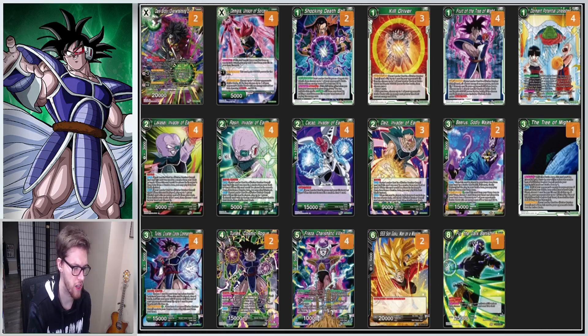Green by itself is still a pretty powerful color and Turlis embodies that pure green advantage. You use a card like the Tree of Might to flip your opponent's life, and that activates your Fruit of the Tree of Might, giving Turlis 20k and double strike — a very powerful combination. You run the majority of the Turlis Corp cards because a lot of them can be played out for free after you combo with them. You can also run the Majin Buu card and the grade-eight SCR in this deck, as well as the Supreme Kai combination.